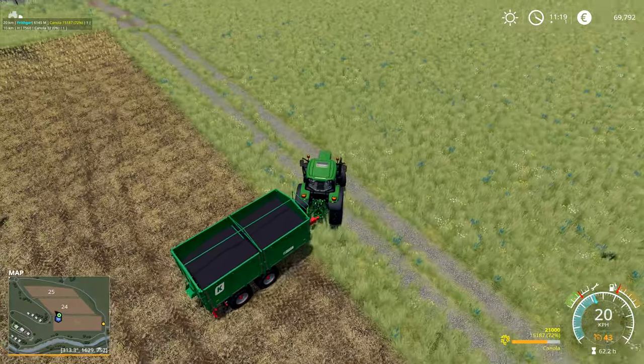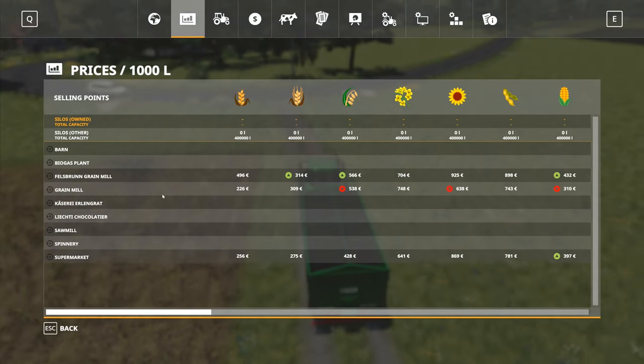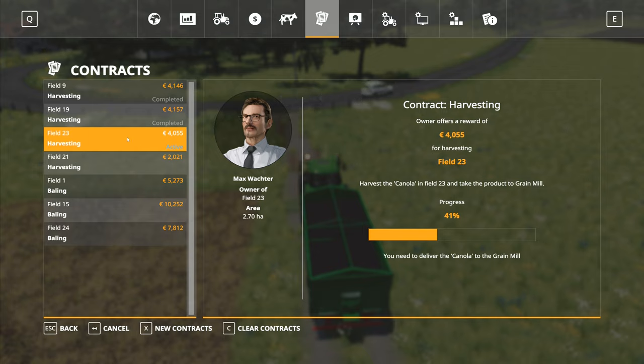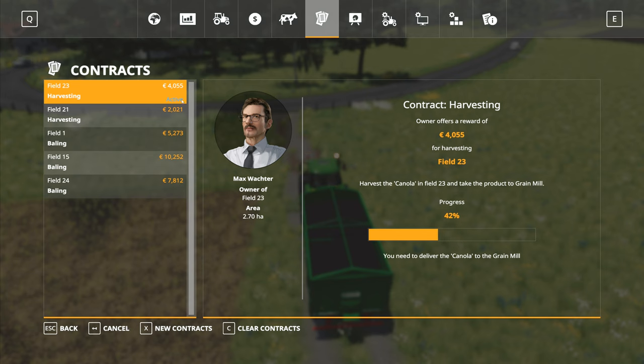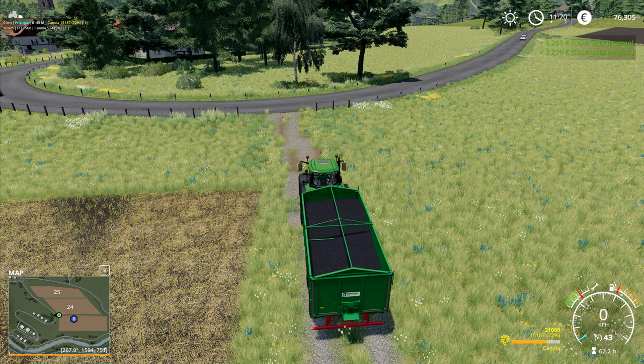I'll take this lot down to... where's this guy? This is going to the Felspring Grain Mill, isn't it? Let's go and have a look. It's just going to the Grain Mill. I've got complete there — that's 4,000. I can collect that one and field 19. I can collect that one too. I have field 21 harvesting to do over there.